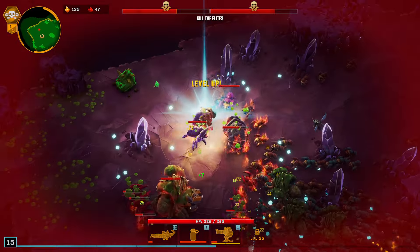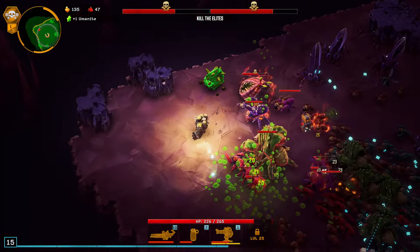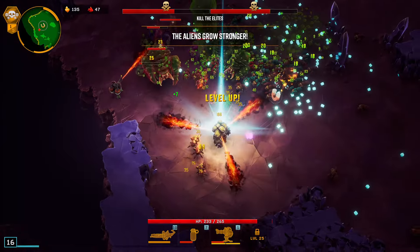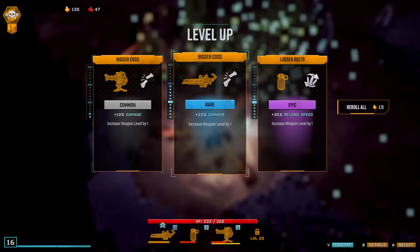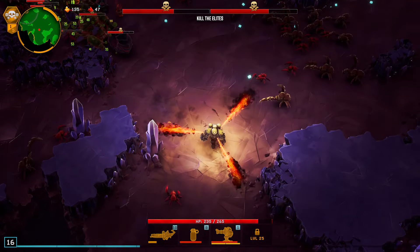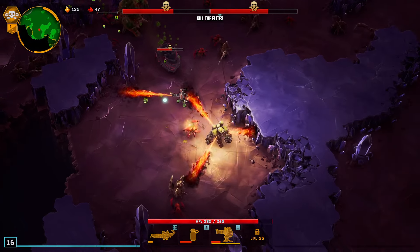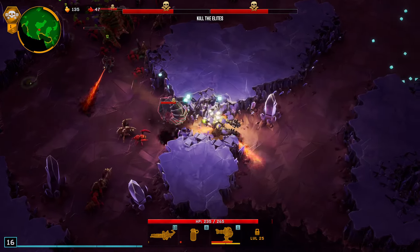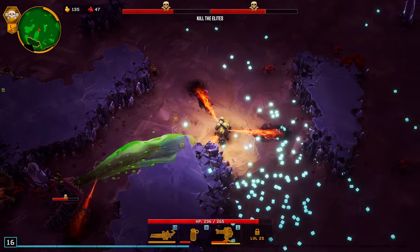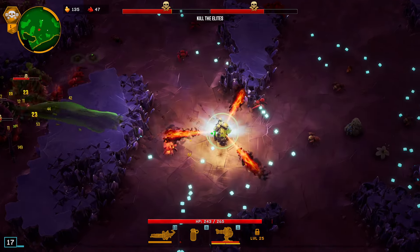So we're going to do the fire sentinel. Okay, so we got three of our weapons without having to re-roll at all — I don't even know if I had to re-roll once. So then our last weapon is going to be either the Viper drone or the experimental plasma charger.